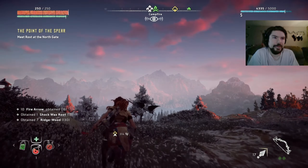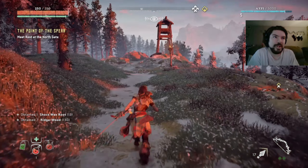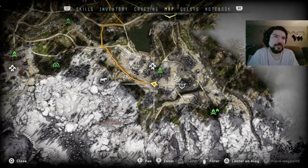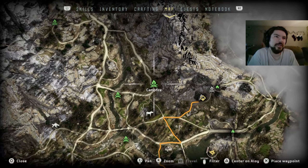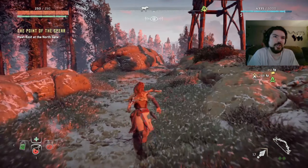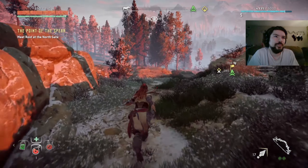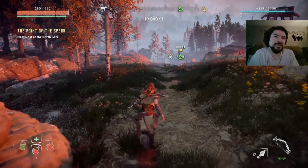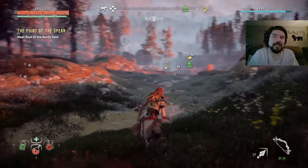The phone alarm is about to go off, I need to start wrapping this up. I'm gonna go head over to Rost and save sort of in his area. If I save at his campfire that will start the quest, so I'm gonna actually save at this other one here so I can just walk over to him. I have some Blaze now - that's good. I'm probably still gonna get my butt kicked, maybe I'll even die, who knows? I definitely wanna fill up on some herbs and stuff while I'm on my way there.